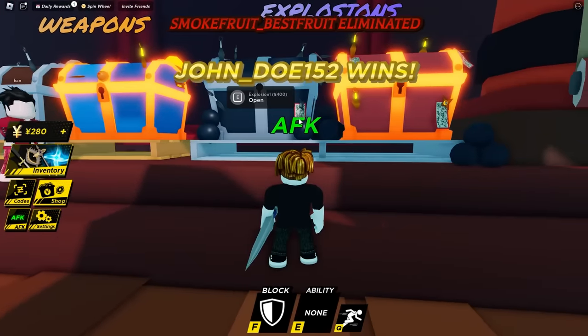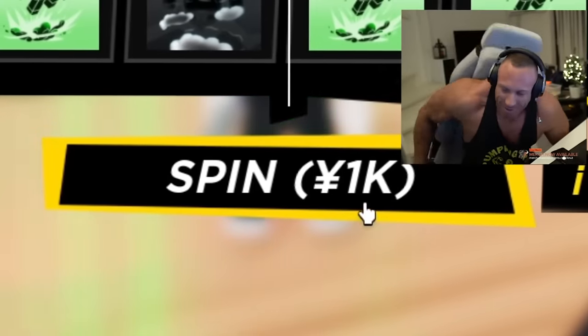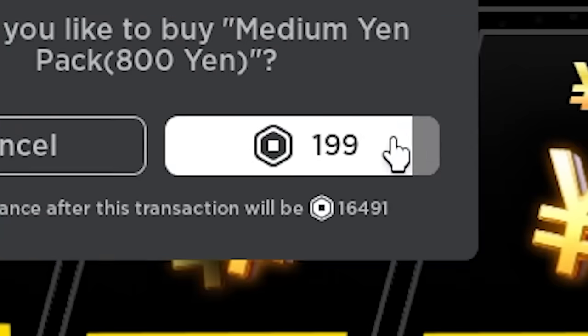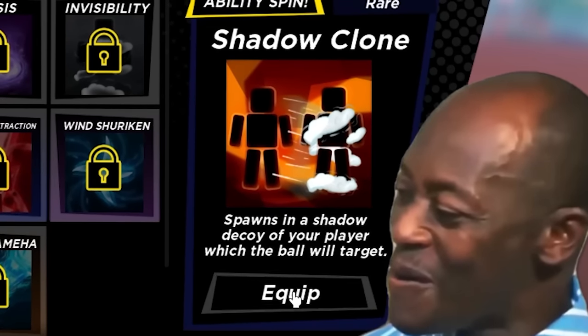Where can I get powers? Normal premium — wait, is it here? Explosions, swords. Abilities! Let's see — $1,000? We're going to have to do our first little purchase. Let's start off with 800 yen so we can do one spin. Please give me something good. White is common, purple is — ooh! Starting off with a shadow clone. This is a rare ability.